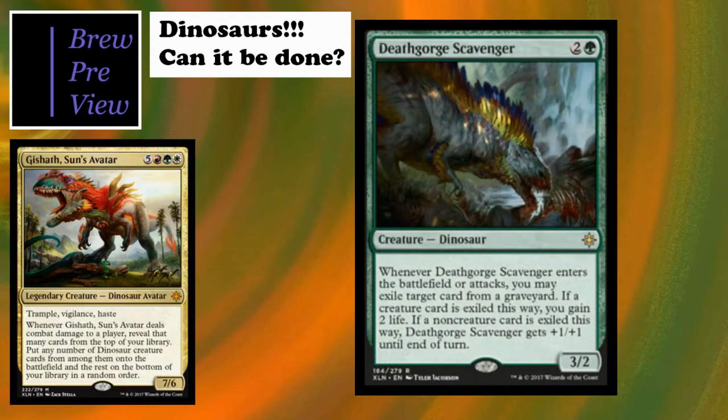Deathgorger Scavenger acts a little like Scavenging Ooze - not quite as good since you can't pay mana to activate it on demand - but it works great for our tribe. It gains us life, makes itself bigger for the turn, and deals with graveyard problems like Skithiryx or Jin-Gitaxias or praetors. Really cool card, and I love the artwork with it all shadowed, munching on some guy.